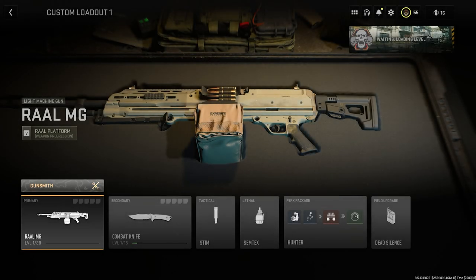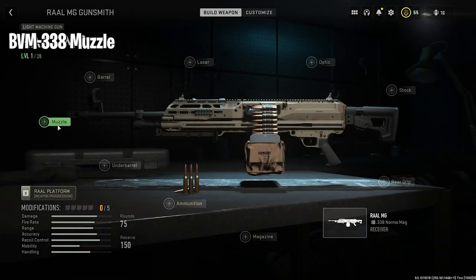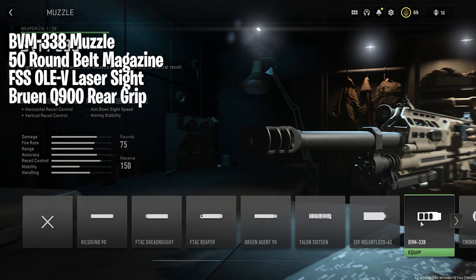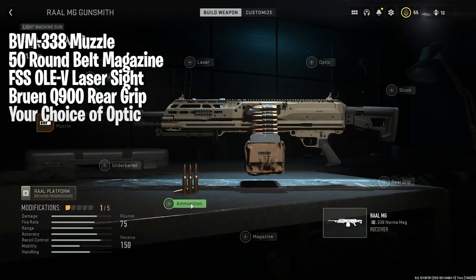At number five today is the RAAL MG. We are going to put the BVM338 Muzzle, the 50-round belt mag, the FSS OLAV laser sight, the Bruin Q900 rear grip, and you get to pick the optic.